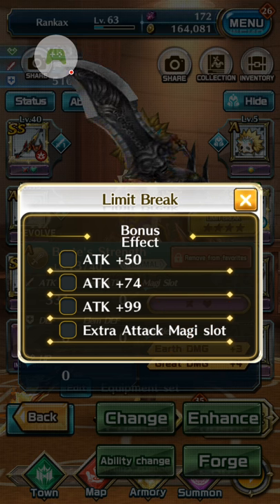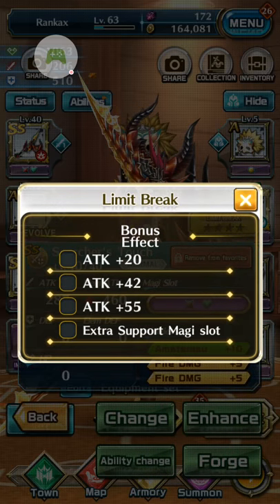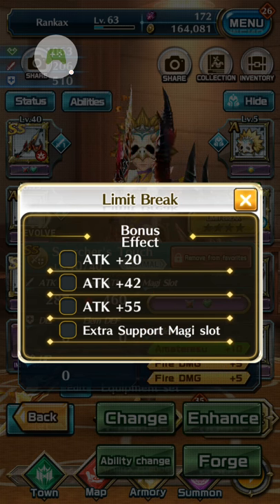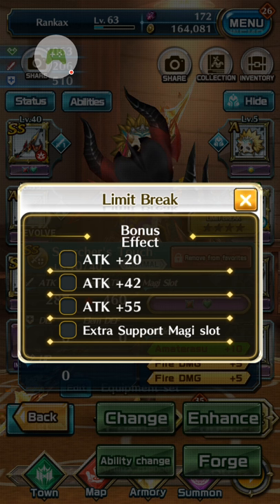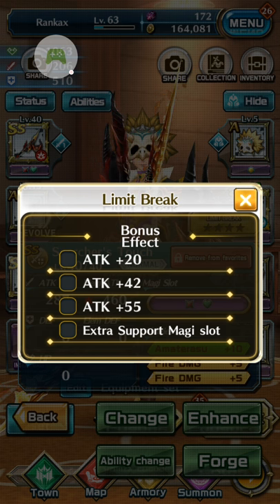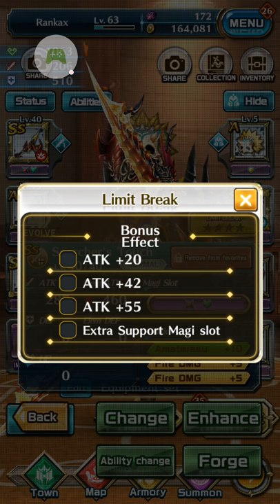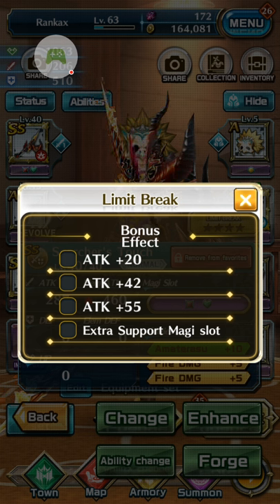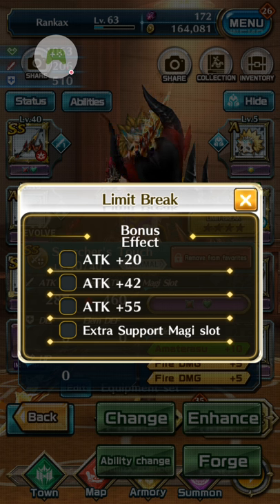For example, it can give you an extra support Magi slot — this is fixed and you cannot change it, so keep that in mind. An extra support Magi slot can be really beneficial for XP farming or grinding mobs. It's very beneficial to have two healing Magi slots, because that way you have a much easier time surviving in fights and keeping your Magi bars charged up.